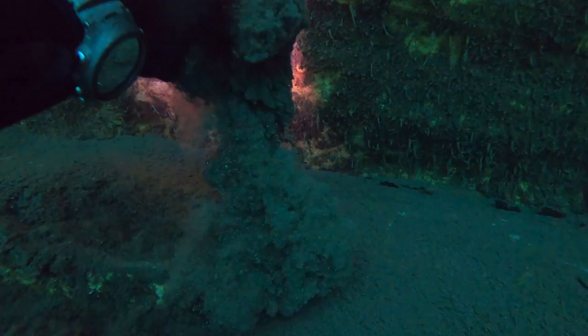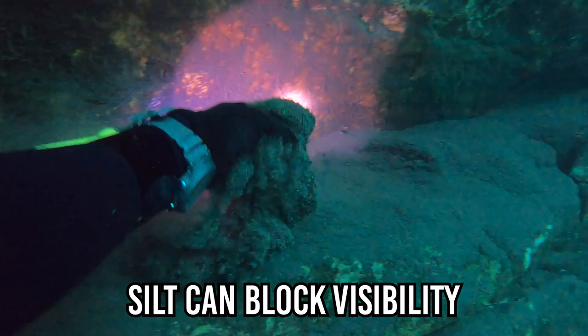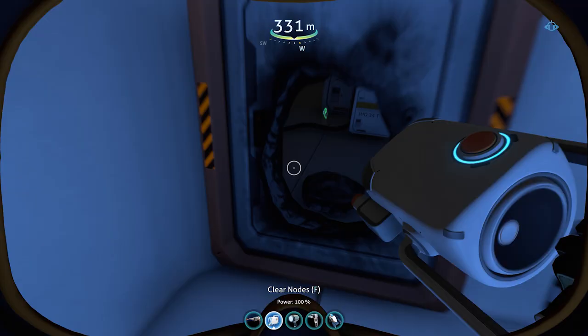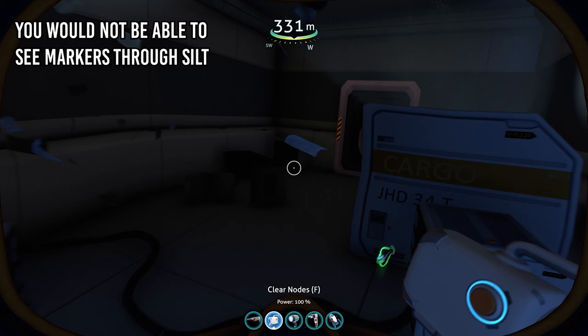Often in caves, there is silt which can be disturbed by the diver. If the cave gets silted out, the diver loses all visibility and must use his hands to follow the line back out of the cave. So in real life, the lighted markers of the Pathfinder Tool would be useless if the cave or shipwreck got silted out. So the Pathfinder Tool is not realistic for diving.